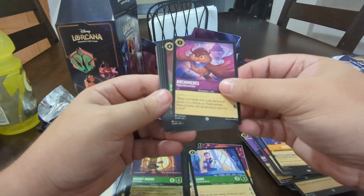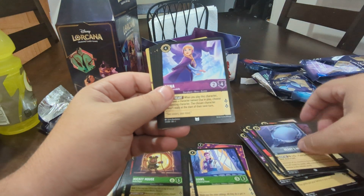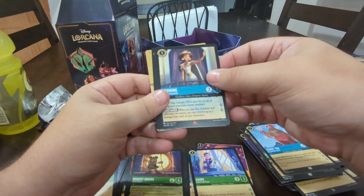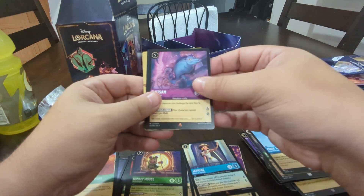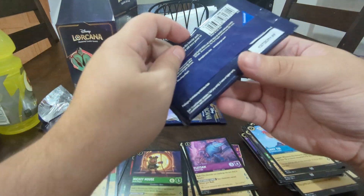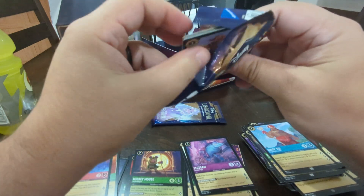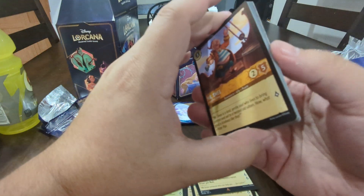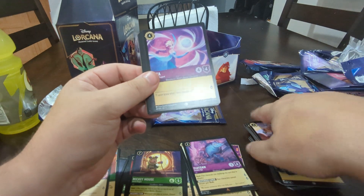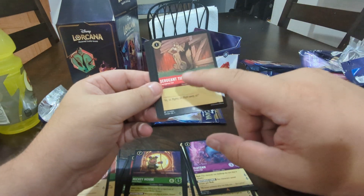Dingerhopper, Archimedes, Tinkerbell, Merlin, Gaston, Beast Mirror, Anna, Mad Hatter, Chief Tui, Jasmine, Flotsom, and a rare Leifu Foil. Not bad. I have all of them to make it but I'm not going to make it on screen — everyone's done that for you guys already, that would just add time to the video. I try and get you guys in and out as quick as possible. Two more packs left. Let's try and get what everyone's looking for. Let's try and get Elsa. Come on, Elsa. Genie, or a Sergeant Tibbs — I don't think I've ever seen this card yet.